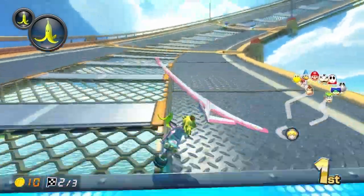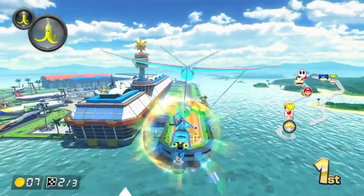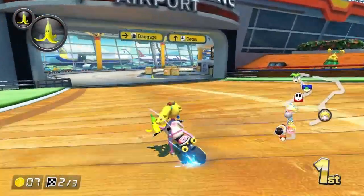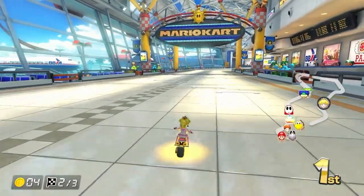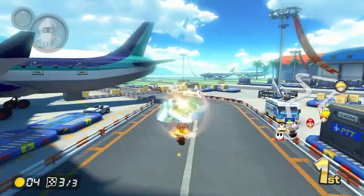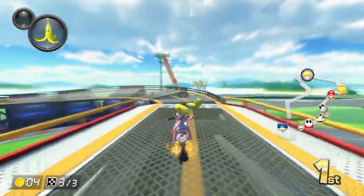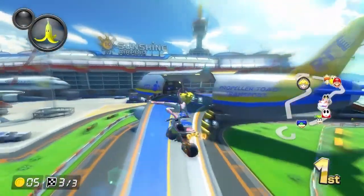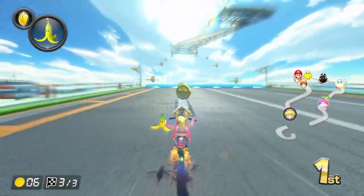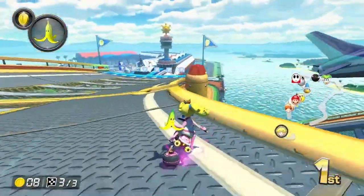And we are so far ahead right now. I've heard people say that most of the anti-gravity in the booster course packs is useless. But I don't think people realize that there are some in the base game that are completely useless as well — like the anti-gravity section on this track. I think they were just like, it's a base game nitro track, we have to include anti-gravity. So they just included it here when it really doesn't need it. It's just a hill that goes up, and you can play this completely fine without anti-gravity.